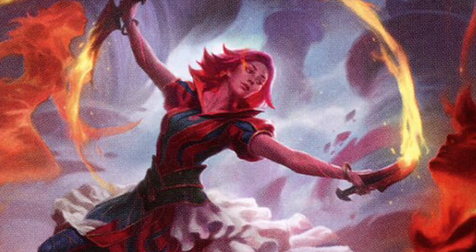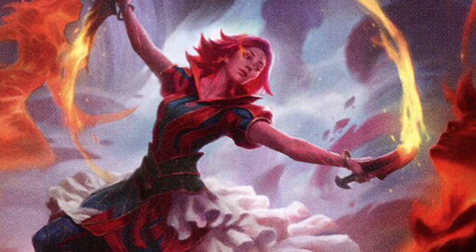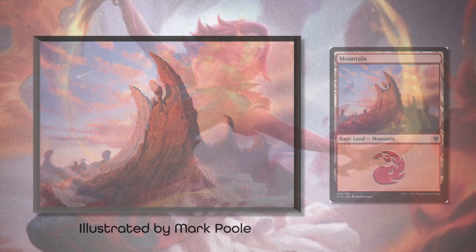I found more examples of this than I thought that I would. For instance, this mountain from Commander 2016, illustrated by Marc Poole, has bright red and blue hues forming a curling image of a mountain that mimics the movement of Rionia as she dances.